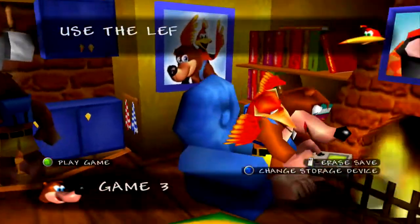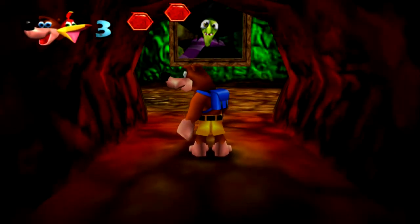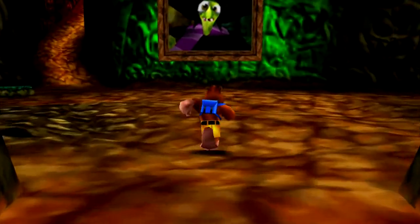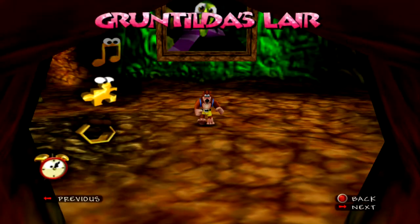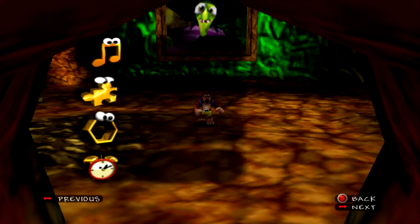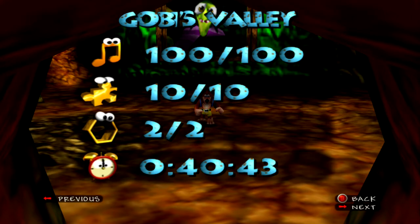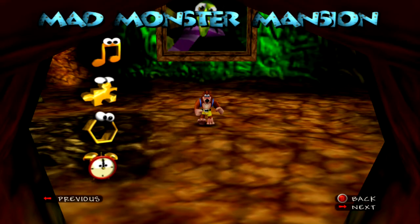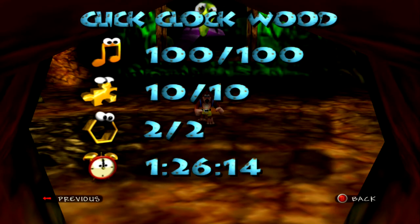Let's take a look at our file — 8 hours, 39 minutes, 100 jigsaws, and 900 notes. In Gruntilda's Lair we spent a little over a couple hours. Mumbo's Mountain was 16 minutes, Treasure Trove Cove 26 minutes, Clanker's Cavern 27 minutes, Bubble Gloop Swamp 33 — progressively getting longer. Freezeezy Peak 47, Gobi's Valley 40, Mad Monster Mansion 42 minutes. Rusty Bucket Bay was 58 minutes — a little bit more expansive and more challenging, we died a few times. And then Click Clock Wood, an hour and 26 minutes. I'm excited to do a bonus episode for the remaining collectibles and Stop and Swap secrets. Thank you all so much for joining me on this adventure — I hope you guys enjoyed it just as much as I did!